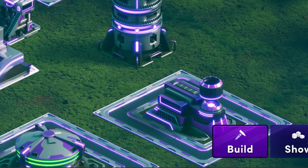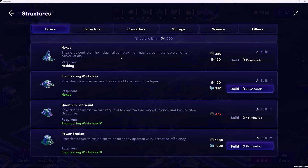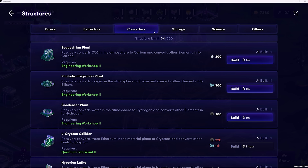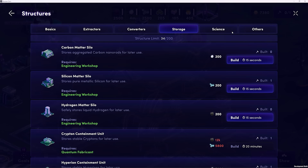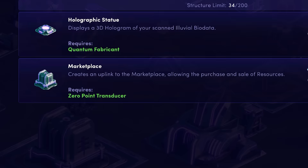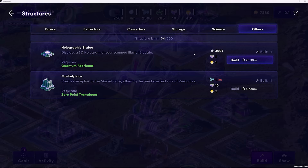As you begin playing Illuvium Zero, the first structure you'll make is your Nexus. To find all of your structure options, go to the bottom right-hand corner and click that Build tab, then go to Structure. Basics provide essential infrastructure to your industrial complex. Extractors extract resources such as elements and fuel from the sites on your land. Converters help you gain more resources and convert elements into other element types and fuel into other fuel types. Storage is self-explanatory and needs to be built and upgraded as you expand. Science structures allow you to acquire biodata and blueprints. And there's an Others category with unique functionality — for example, the Holographic Statue allows you to display a 3D hologram of a scanned Illuvial biodata, and Marketplace will create an uplink to the Marketplace allowing you to sell resources.